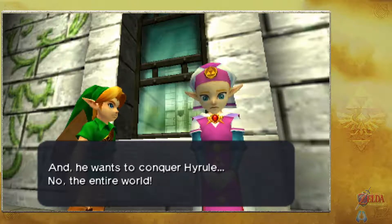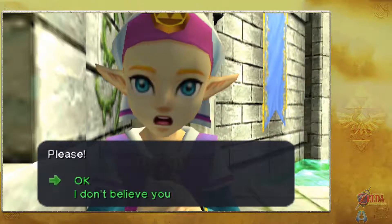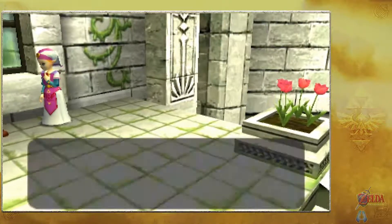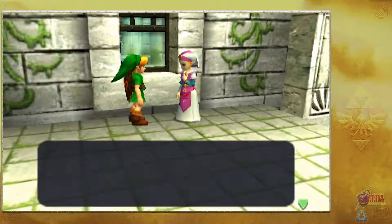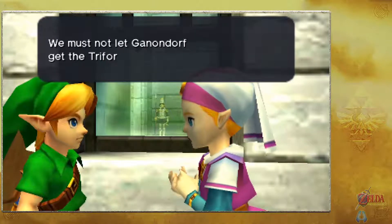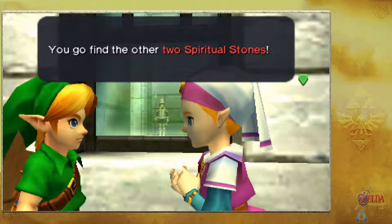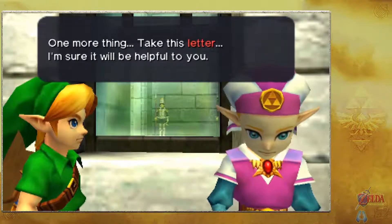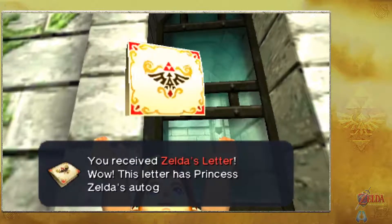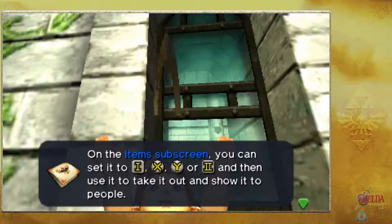Ganondorf wants to conquer not just Hyrule but the entire world. Zelda tells Link they are the only ones who can protect Hyrule. She asks him to find the other two Spiritual Stones while she protects the Ocarina of Time. She gives us Zelda's Letter with Princess Zelda's autograph — we can show it to others by setting it to a button.